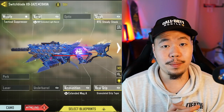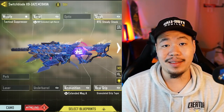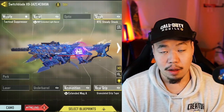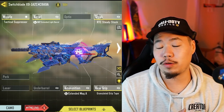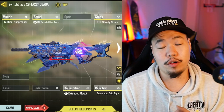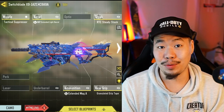Number six is going to be an SMG that got buffed recently — none other than the Switchblade. The Switchblade got a pretty sizable buff to its multiplier, meaning it can consistently four-tap at medium range. It also has a fantastic close-range time to kill. Some people might argue that the QQ9 might be better — on paper yes — but something about the Switchblade makes it feel a lot better, and we're going to talk about the QQ9 a little bit later. That's why it's my number six.